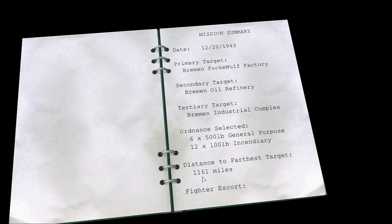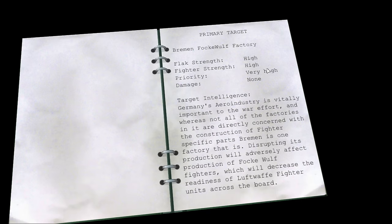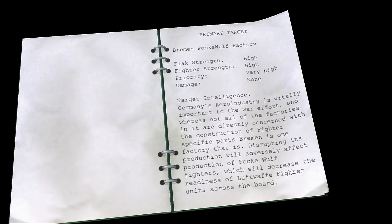The distance is 1,161 miles. We've got secondary and tertiary targets, so if the weather is bad we might choose to go to them instead. We've also got P-47s and P-38s to protect us, and the threat is high across the board. Let's just skip through the secondaries and tertiaries and sign on the dotted line.